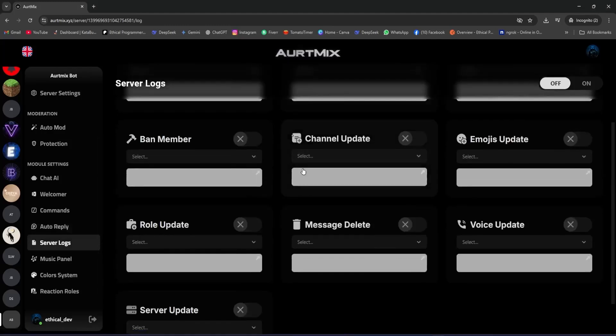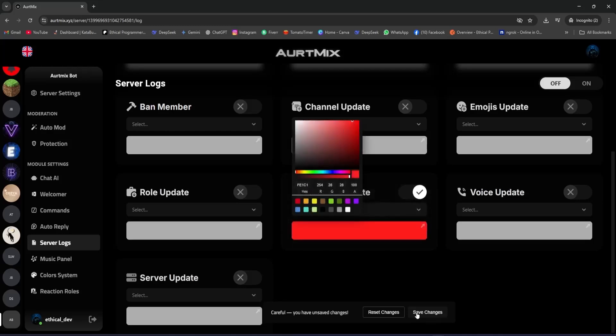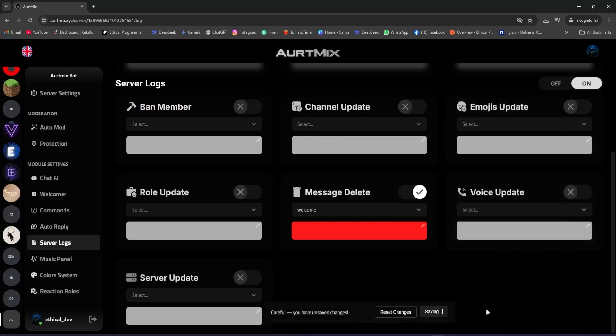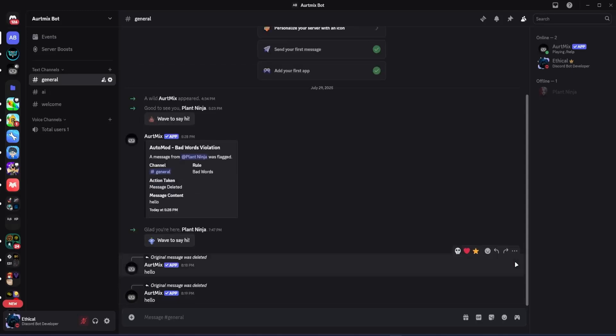Next we have server logs — there are tons of them and more will be added in the future. For example, if I want a log sent whenever someone deletes a message, I enable it, select the channel, set the embed color, and save changes — and also enable it from the main toggle. Now if I go to Discord and delete a message, you can see it sent the log. Simple as that.